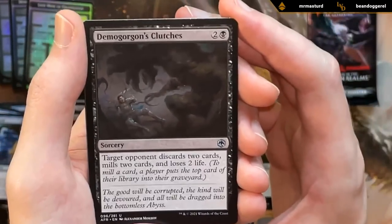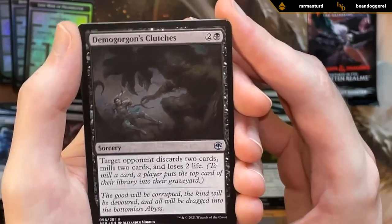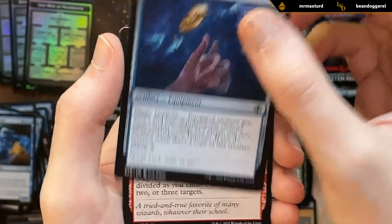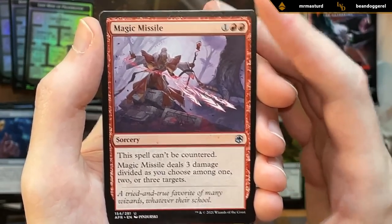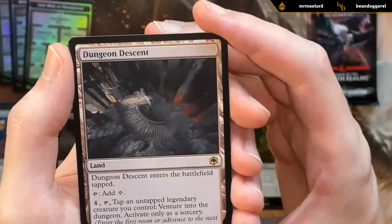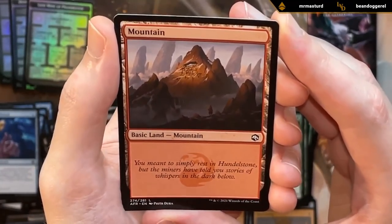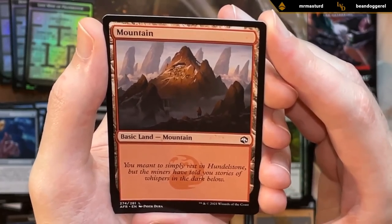First uncommon is Demogorgon's Clutches — pretty good mind-rot effect, which is also typically better in sealed than in draft. Got a Trickster's Talisman. And a Magic Missile — also quite good in red. And a rare: Dungeon Descent — this is a bit of a brick, one of the weaker rares in the set. And our mountain with flavor text: 'You meant to simply rest in Hundlestone, but the miners have told you stories of whispers in the dark below.'